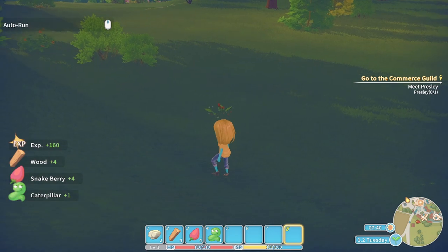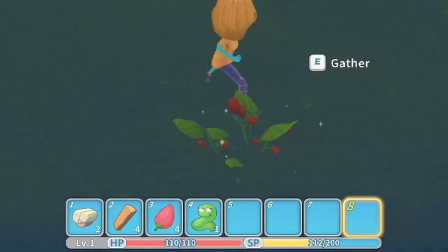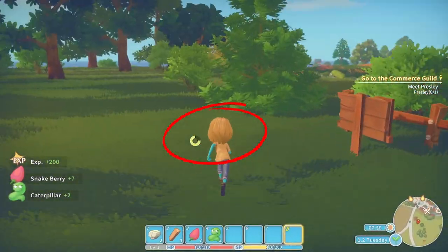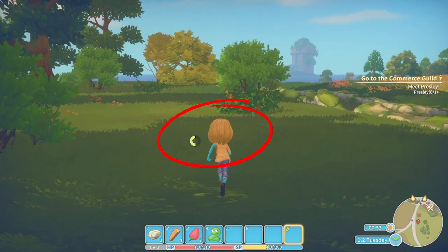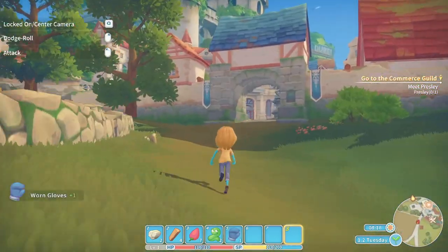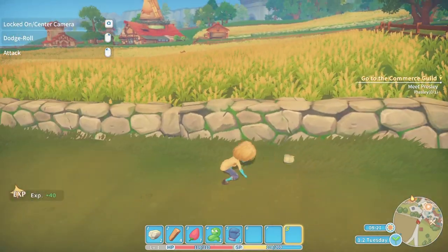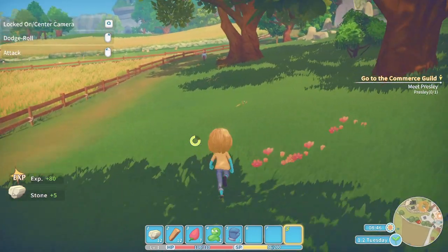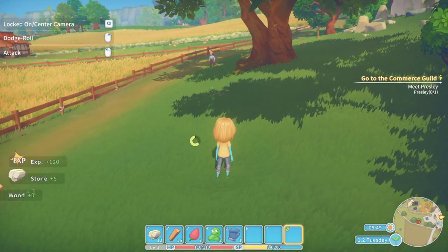I decided to forage for a while and then I realized that my SP bar on the bottom — which stands for Stamina Points — was actually depleting. Every time you forage for something it uses two of your SP points. I also realized there were two types of stamina being used in this game: the first one is for collecting forages and completing actions such as hitting a tree or mining rocks, and the second one is your sprint circle which appears next to your character when you use Shift to run.